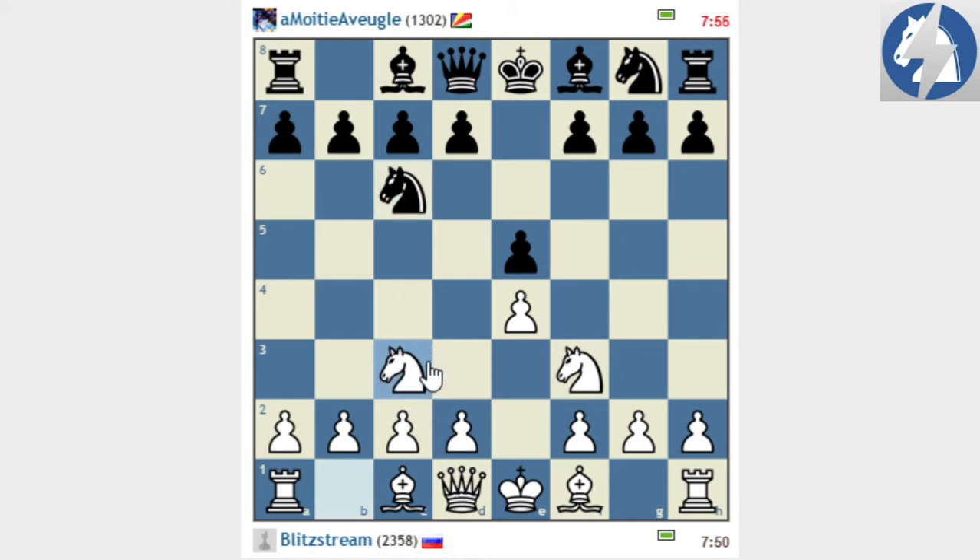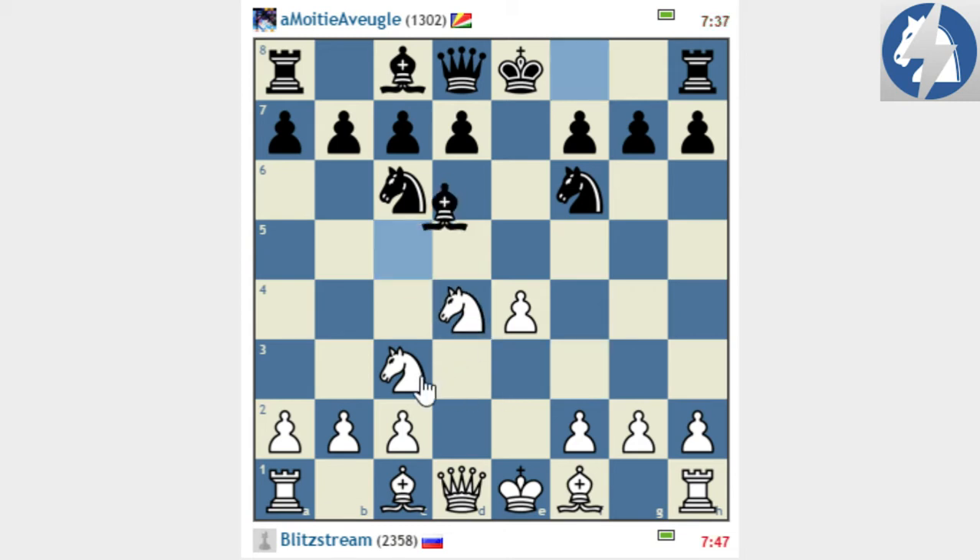Not going too aggressive — just trying to have a strategical game. So d4, going into the four knights. I don't know the exact name of this opening, but it's a way to play a Scotch. Bc5 — I don't quite know this move. Usually black plays Bb4, knight c6, pawn c6, Bd3 and d5. So that's the usual variation.